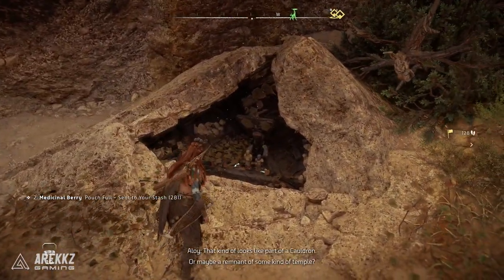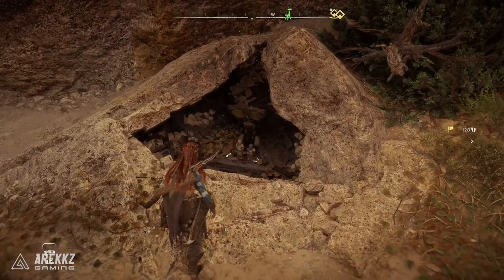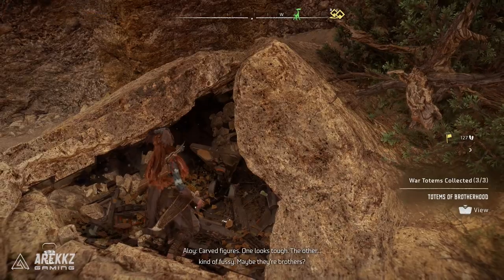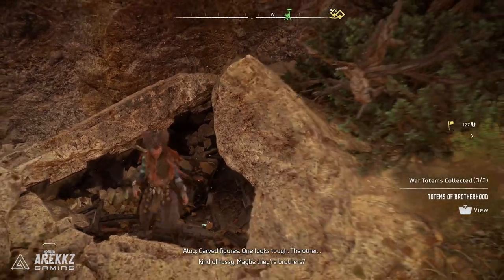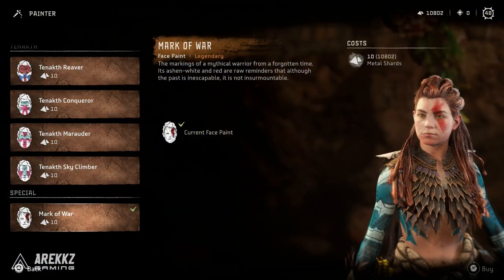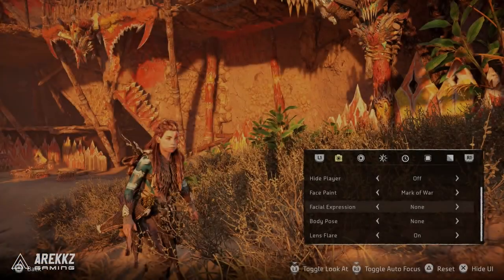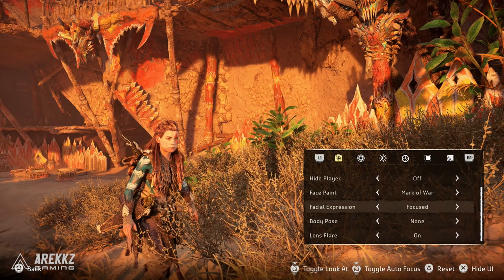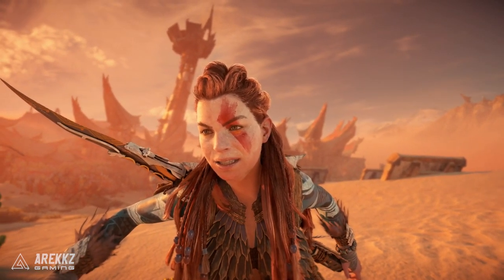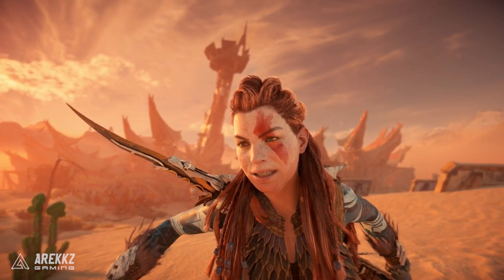If you go and interact with these, assuming you have all three sets of totems, you will unlock the Mark of War face paint upon picking it up. You can then apply this to Aloy and it actually looks super cool — it's been done as a face paint so it looks quite fitting for the game. There are plenty of face paints you can get in the game, but this one looks fantastic. And not forgetting the game has an incredible photo mode, so you can get some nice up-close shots to see what it looks like.